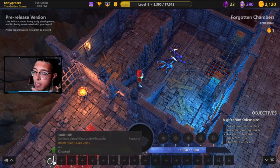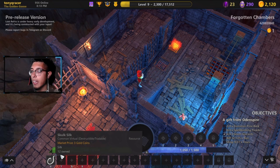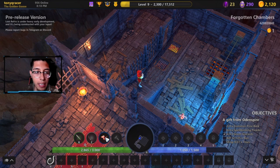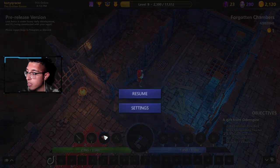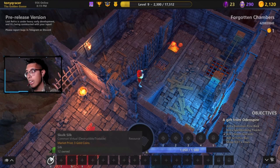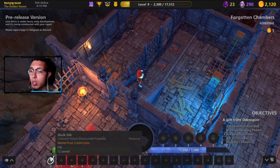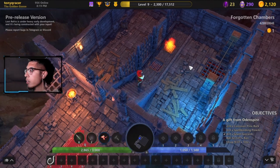Right here we have a dropped item — Skulk Silk — which is a destructible item, not an NFT. If you find an item that is an NFT it will say 'non-destructible,' meaning no matter how many times you die you will keep that item. You can see my dragon here — that's a non-destructible NFT item.